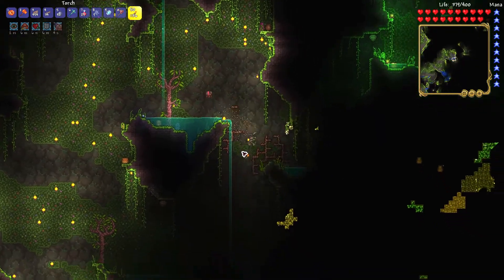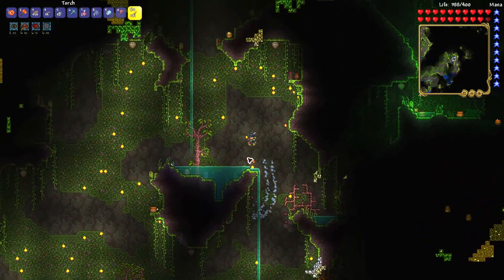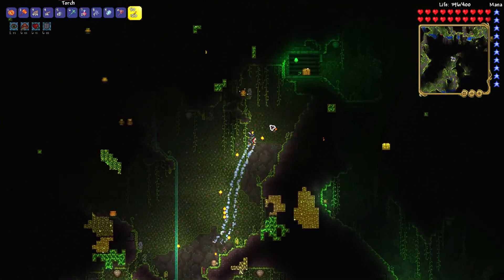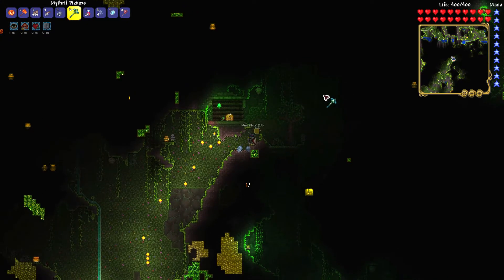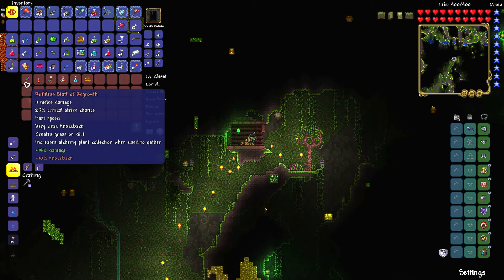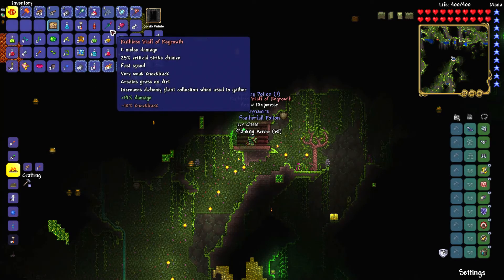If you want a Staff of Regrowth, you will have to go to the jungle biome and loot the ivy chest. An ivy chest has a good chance to contain a Staff of Regrowth — almost a 1 in 4 chance. So open every ivy chest you find in the jungle until you get one. If you don't get it from a chest, you can also get it by fishing jungle crates in the jungle biome.